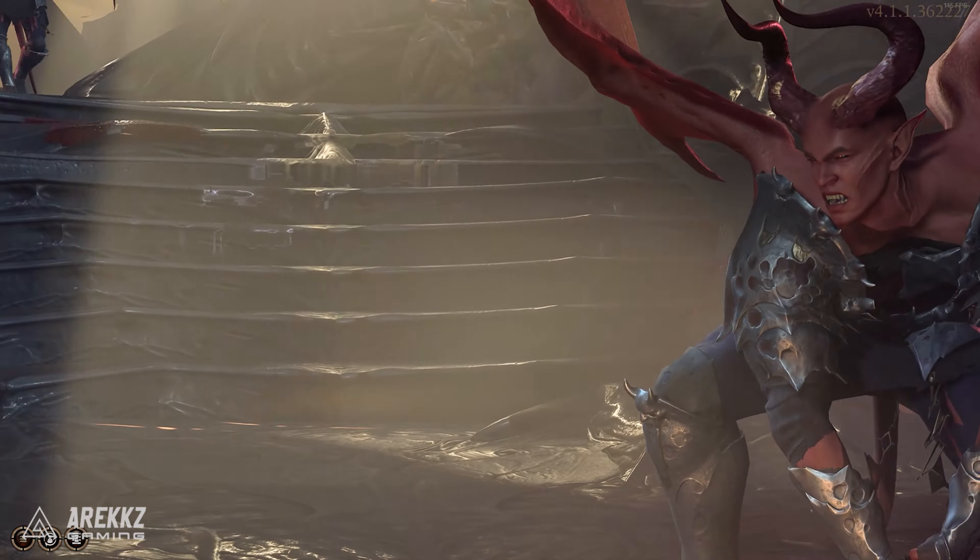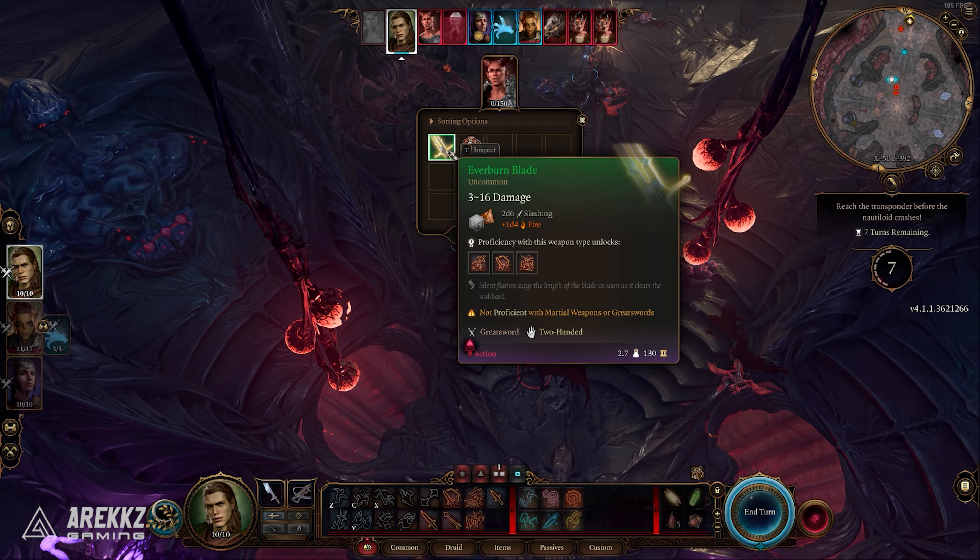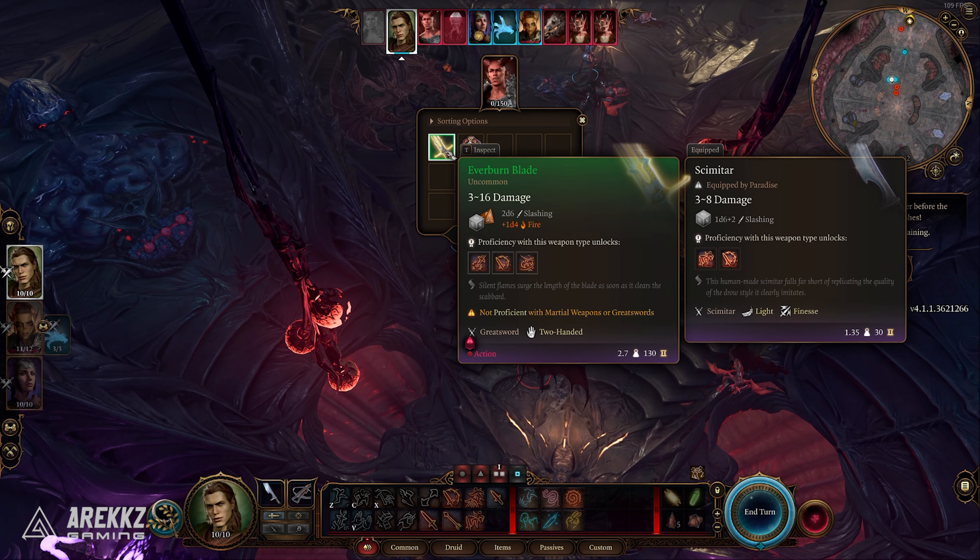This comes as a drop from defeating Commander Zulk at the very beginning of the last encounter on the Nautiloid, and is missable if you don't defeat him or use a trick to get him to drop it.